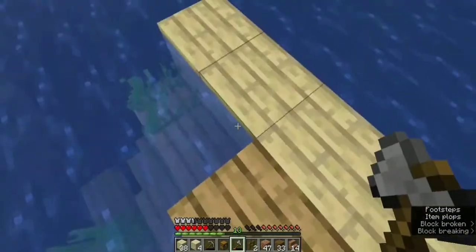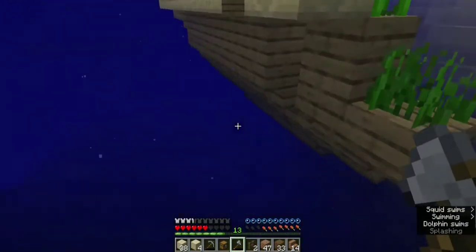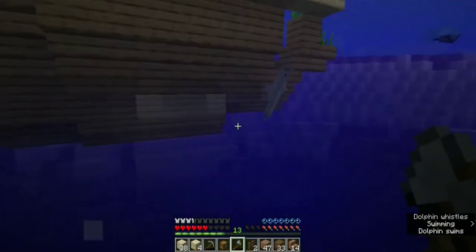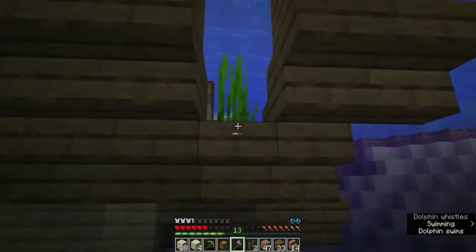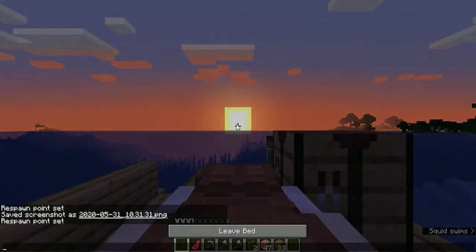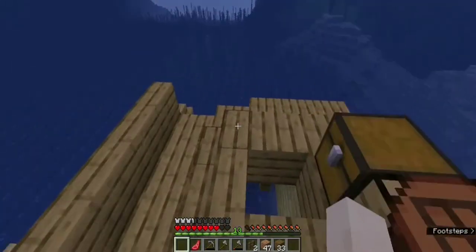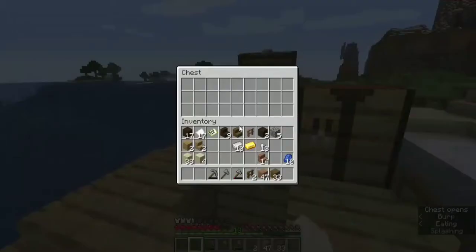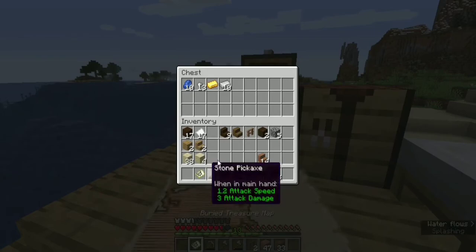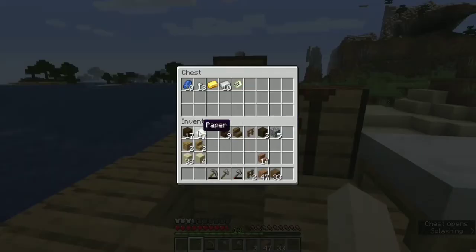Take your time and find the chests. The first one is simple to find, but the other two are hidden inside blocks. We found another one — it has some food and valuable resources. I was out of food so that's helpful.